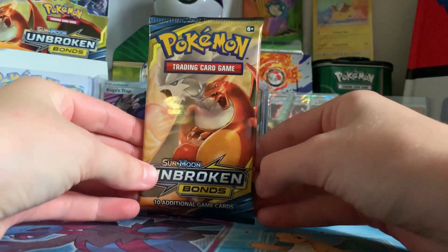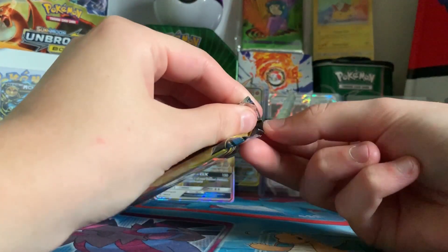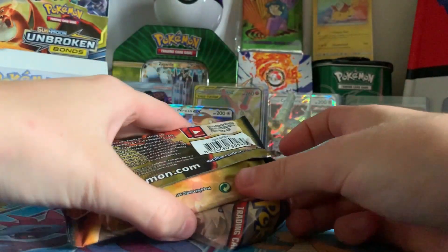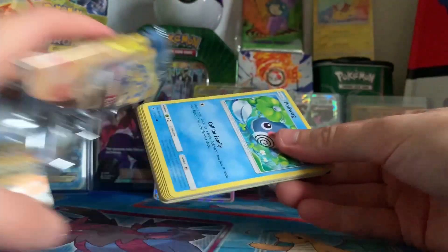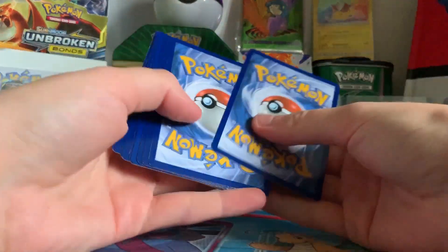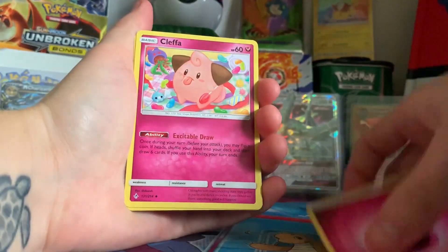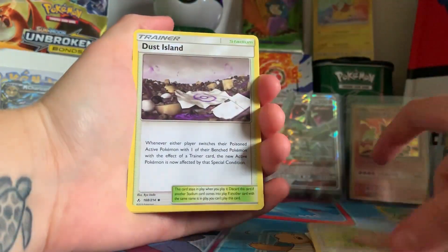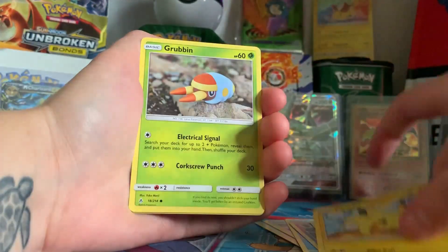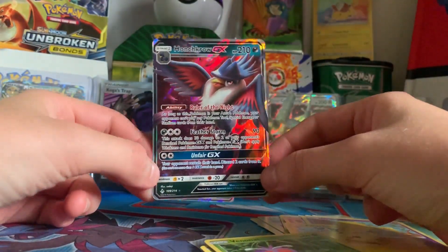Last pack of today's episode — another Reshizard pack. What can we get in this one? Maybe a Rainbow Rare? We'll see. I think at this point we're about halfway through the box. 1, 2, 3, and 4. We have a Fairy Energy, Cleffa, Hapiny, Thirst Island, Poliwag, Ekans, Drowzee, Pikachu, Grubbin, Venomoth Reverse, and a Honchcrow GX. Very nice.